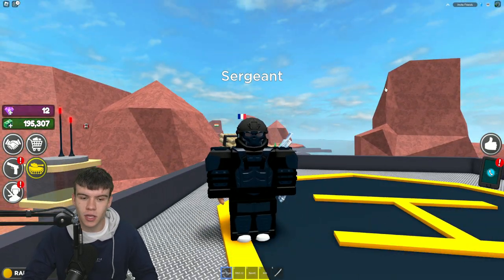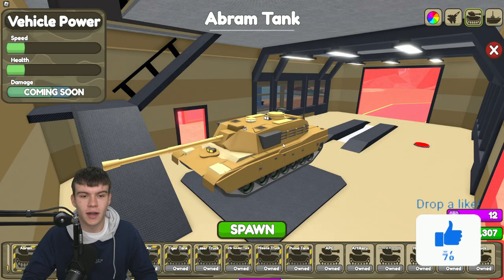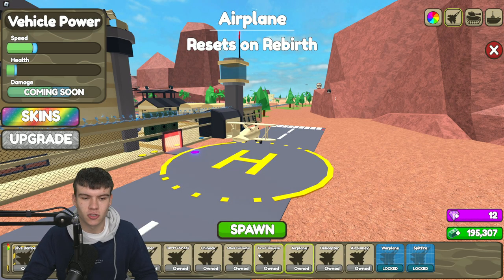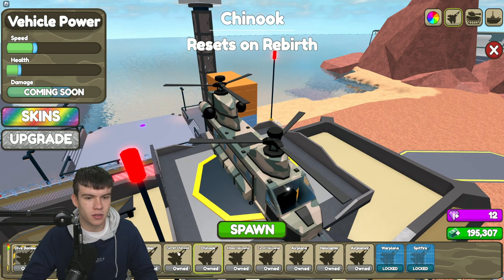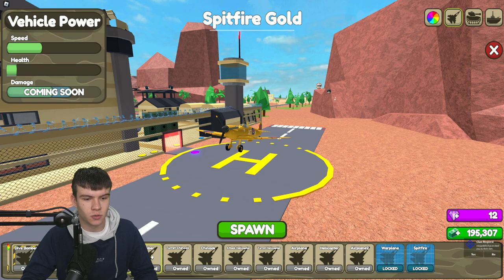First things first, what you're gonna want to do is get some guns, get some armor, and then you'll be ready to go. Next, I'm gonna spawn in a helicopter - I think that's gonna probably be our best option for going around the map. So let's have a look - I'm gonna look for the fastest possible helicopter; that one is quite fast over there.